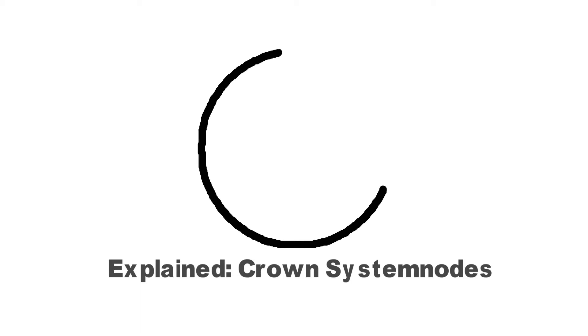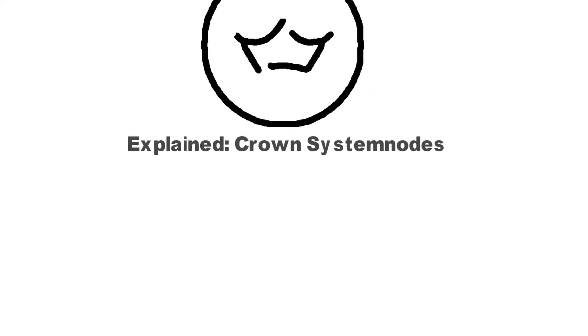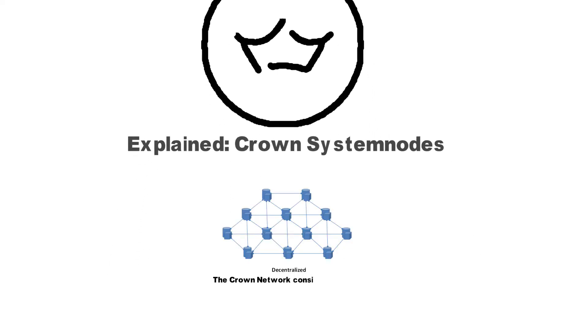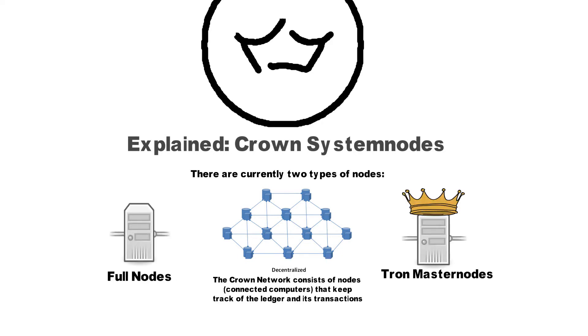Hi, and welcome to another Crown Explained. In this video, we will cover system nodes. The Crown network consists of nodes, connected computers that keep track of the ledger and its transactions. There are currently two types of nodes: full nodes and Tron master nodes.